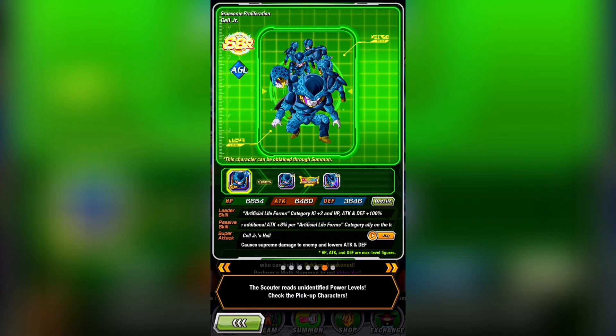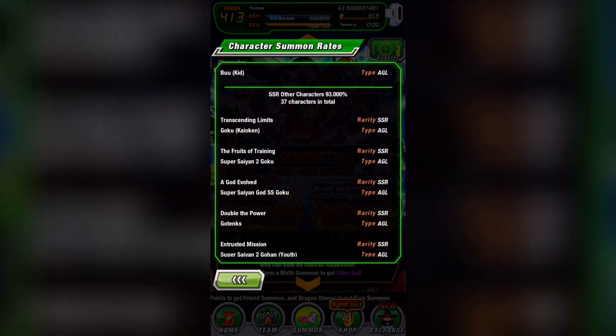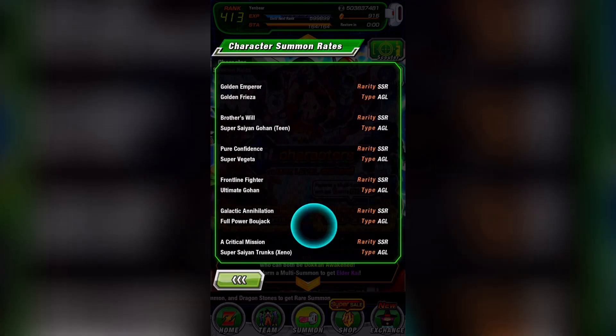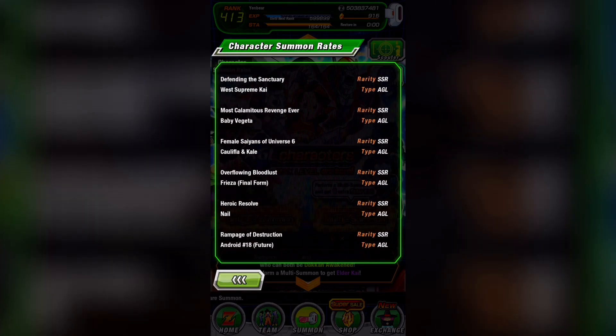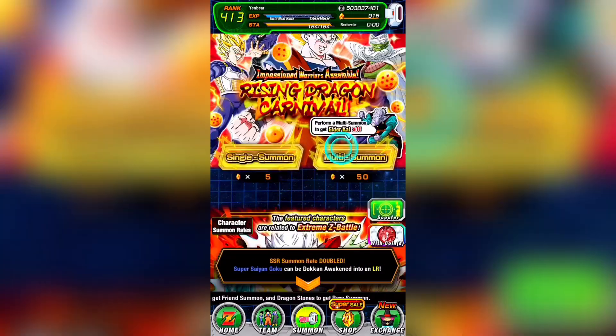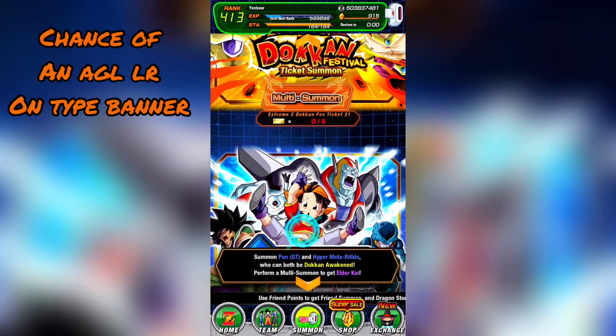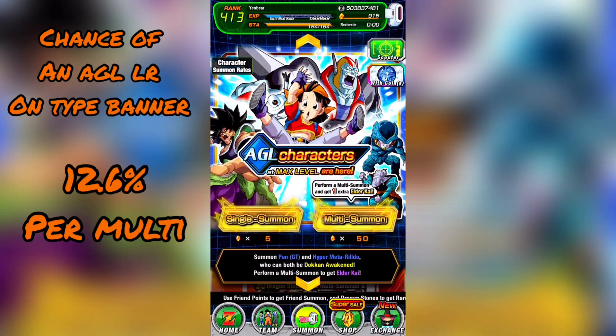Another benefit to this banner is that you only have 37 unfeatured SSRs, and 4 of them are the AGL LRs: LR Kaon Khalifa, LR Goten and Trunks, LR Majin Vegeta, and LR Baby. Spirit Bomb Goku is not on this banner yet. This does make it a bit easier to pull these LRs compared to regular LR banners, but you need to remember that we do have a Rising Dragon Carnival banner right now at the same time, so it's good to compare those numbers. The chance to pull one of these 4 unfeatured LRs is about 12.6%, like I mentioned earlier.